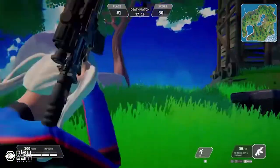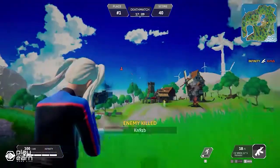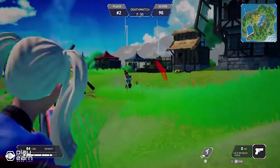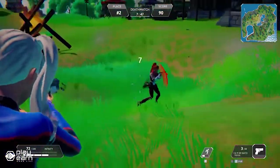To win in AI Land, you'll need more than just a jetpack. You also need weapons, ammo, shields, and first aid kits. You can find them scattered around the map or loot them from other players. There are many types of weapons to choose from, such as pistols, shotguns, assault rifles, sniper rifles, and grenades.